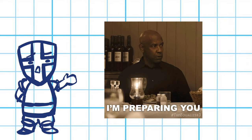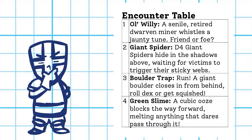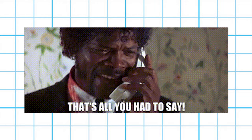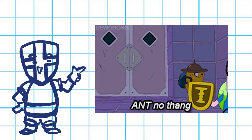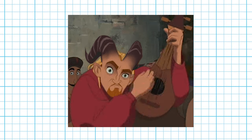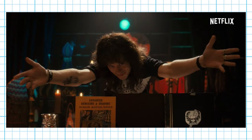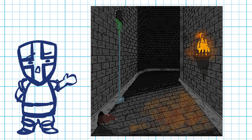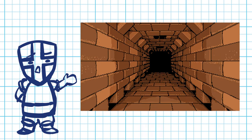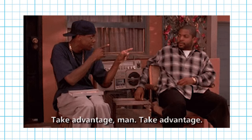To prep a mapless dungeon, simply describe four possible rooms and four possible encounters in one hyper-descriptive sentence each. Then, as players explore, dim the lights, lean on moody atmospheric music, roll a couple of d4s, and allow the theater of the mind to take over. Explain to your party that these twisting halls seem to swallow them whole. Allow the disorientation to take hold and use it to your advantage.